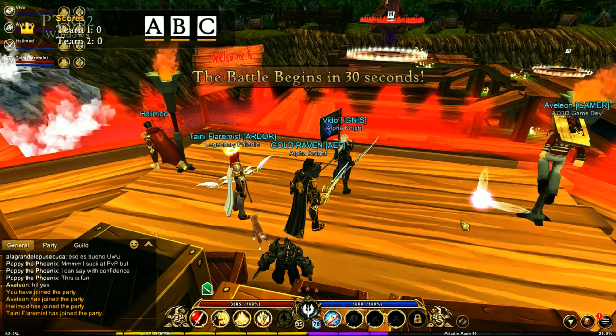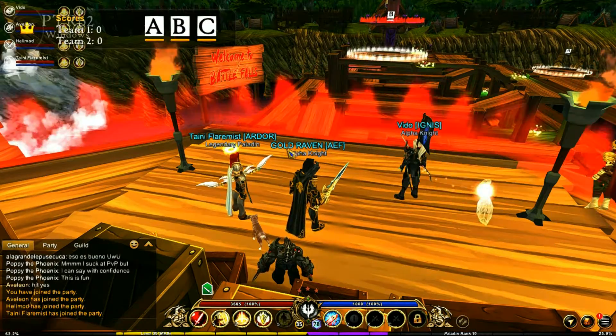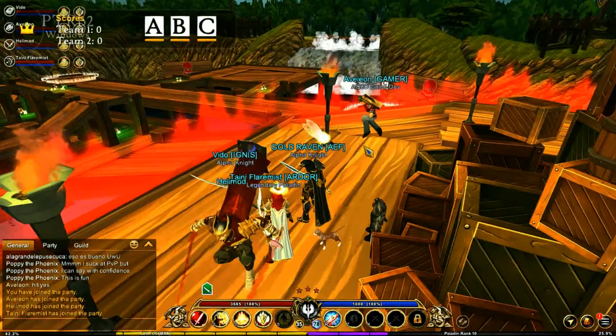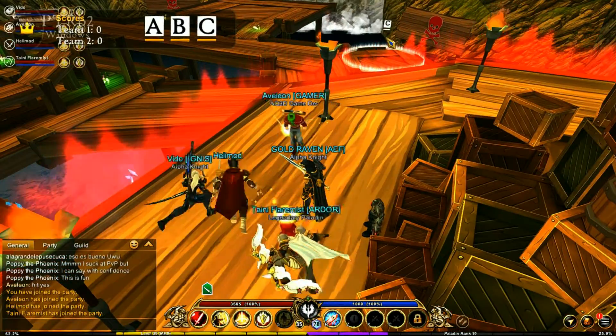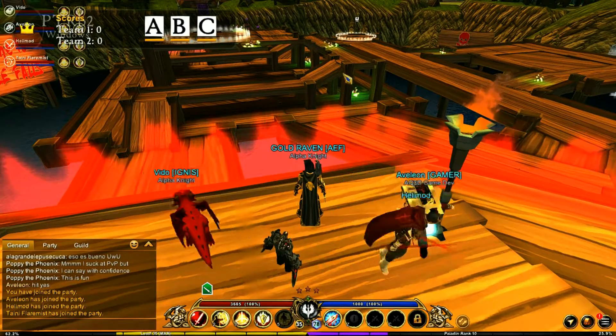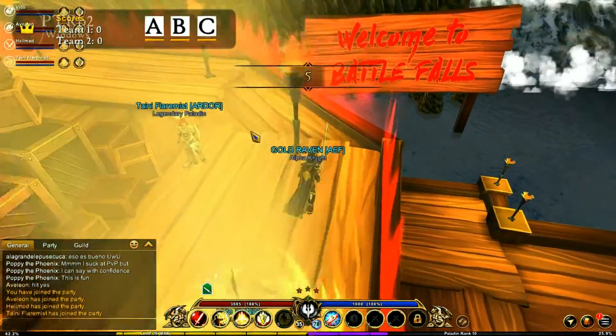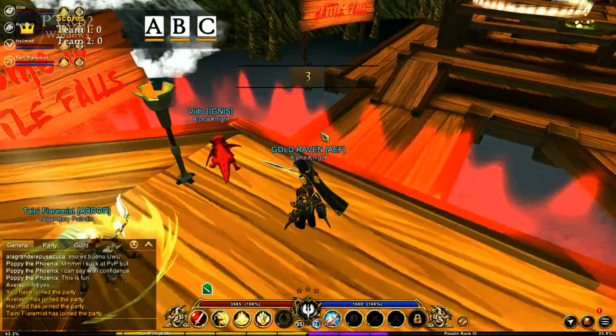This is the new map right here, this is the PvP. It looks like there's a big B over there, we get an A over there, and C is right down there. I'm interested to know what those shiny things are — looks like health potions. Welcome to Battle Falls! Oh, it's counting down.